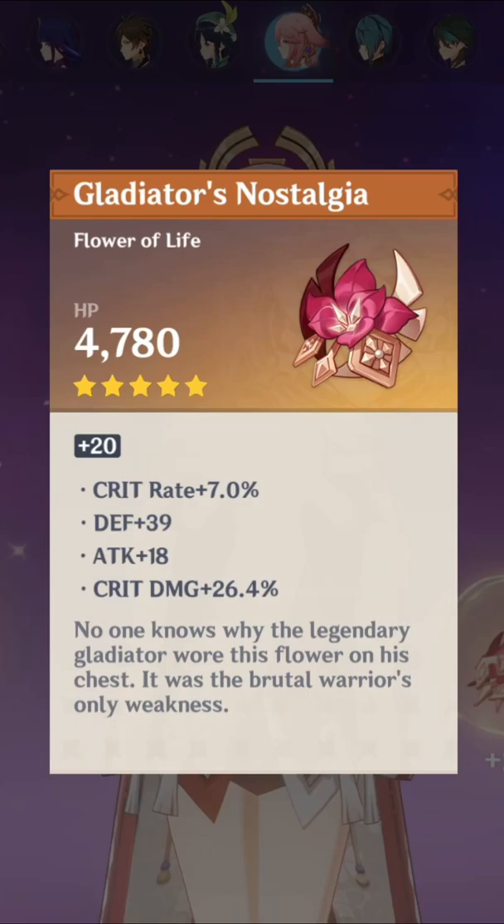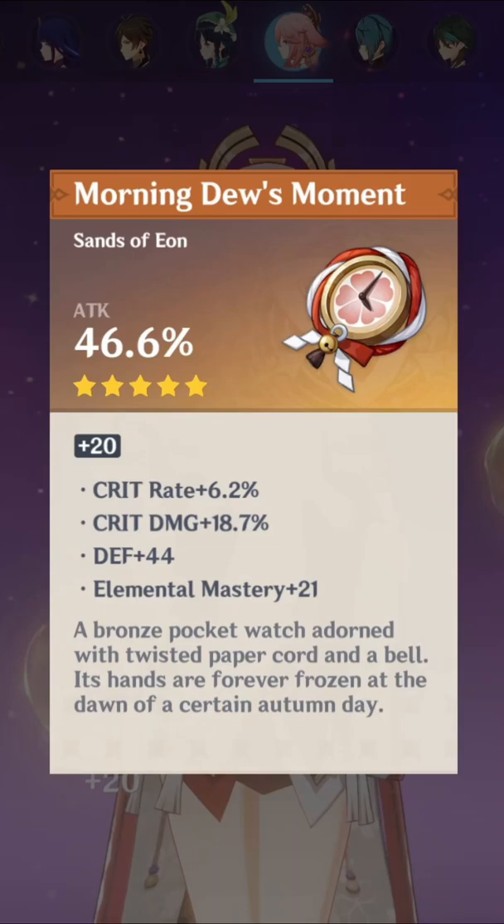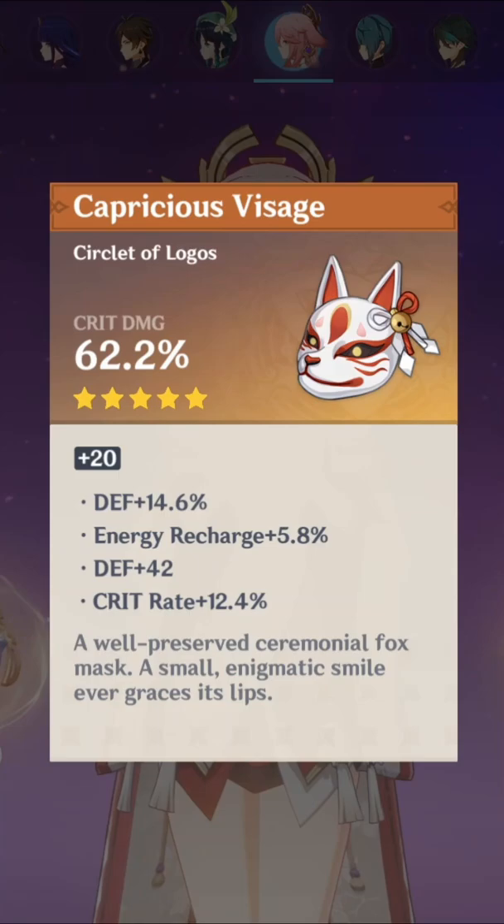26.4 and 28.8 crit damage, 18.7 crit damage, 6.2 crit rate on your attack sands, 14% crit damage, 12.1% crit rate on your goblet, and ended off with 12.4% crit rate on your crit damage circlet. Nice Yoimiya build.